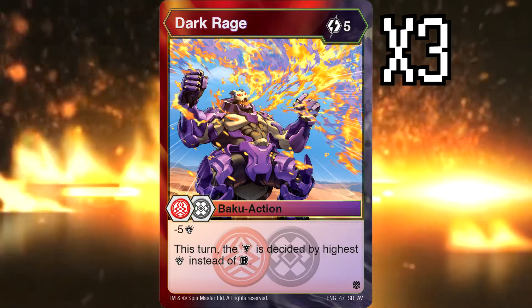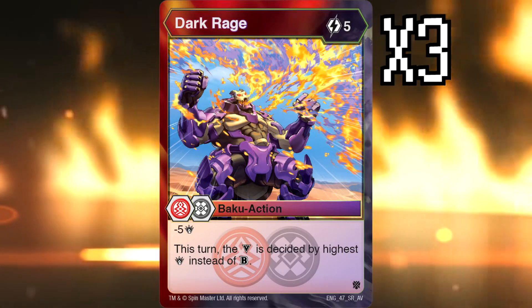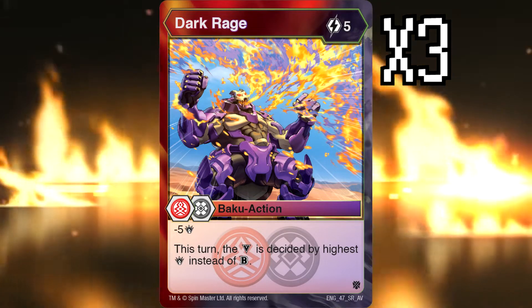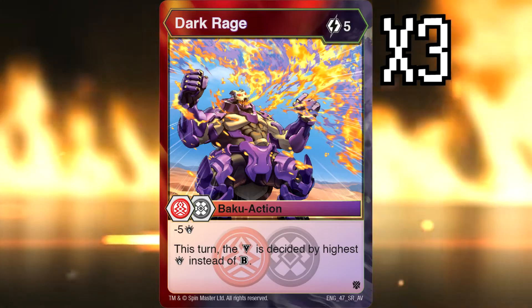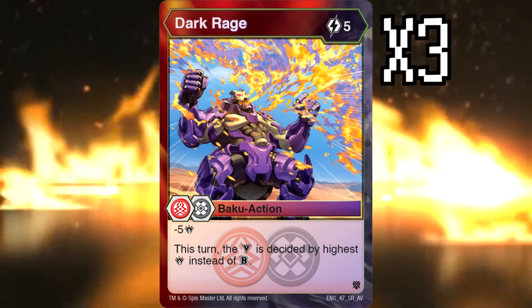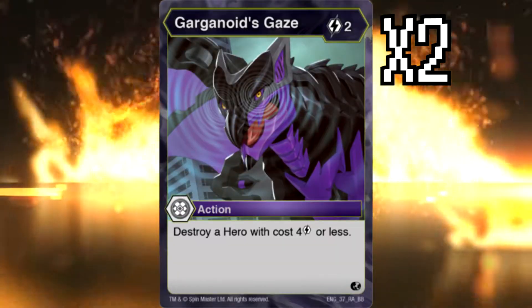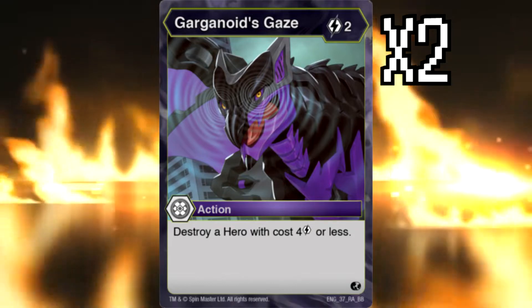Finally for the Mac and cheese engine we have Dark Rage, which is five cost but you minus five damage from your opponent and win the battle calculated using damage instead of B power. Dark Rage is the most powerful of the Mac and cheese cards but also the most expensive — you will be using Super Fuel on this. If you get to turn five and play a Dark Rage for full cost you're probably losing that fight, but it might swing the game in your favor enough to win anyway. Dark Rage is a good card.